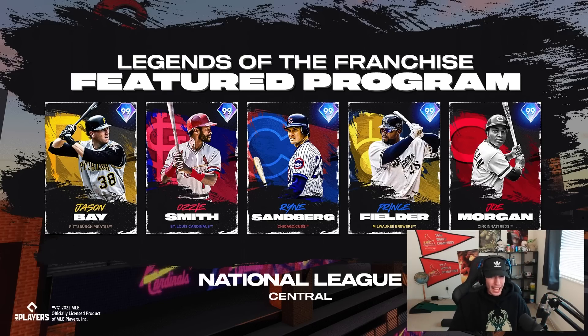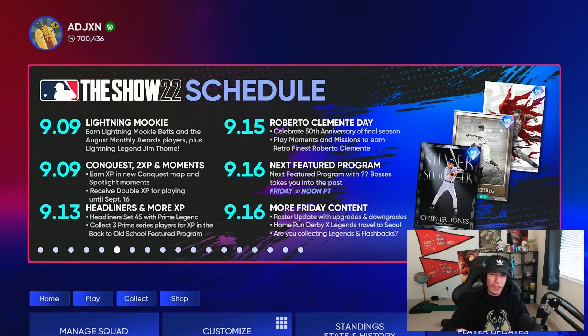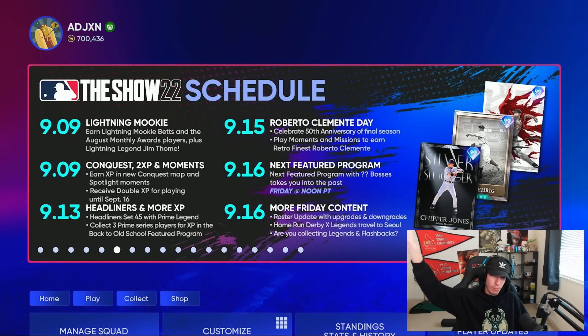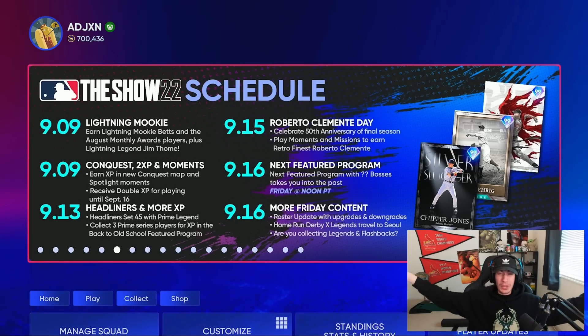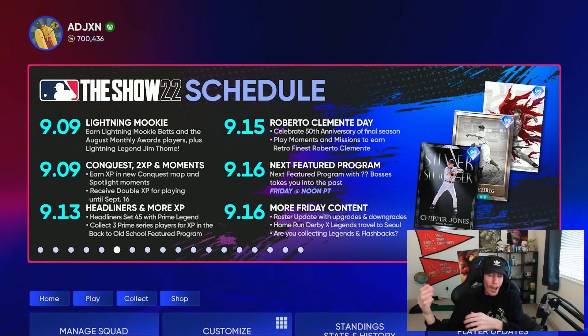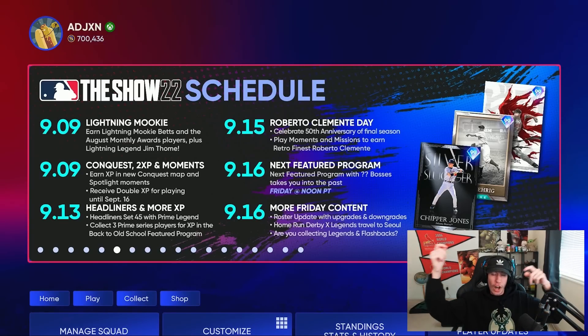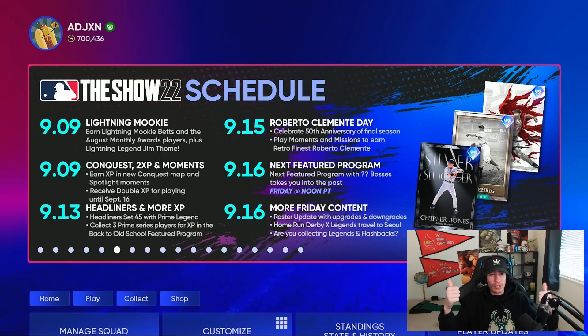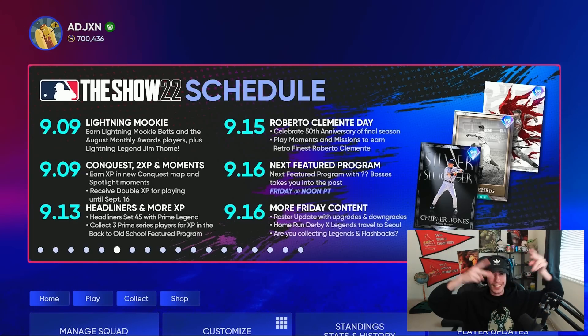That covers the National League Central. Again, if they reveal the five from the National League West later today, I'm thinking tonight we'll have a video with all 30 legends in one place. Otherwise maybe tomorrow morning, or we'll cover everything once the content drops at noon Pacific — it might even be split across a couple of videos, one for the new featured program and one for everything else. I can't wait to see your thoughts on everything, especially the Roberto Clemente Day program down in the comments. Like and subscribe, and I'll see you next time — have a great rest of your day!